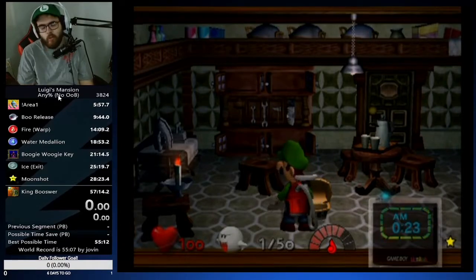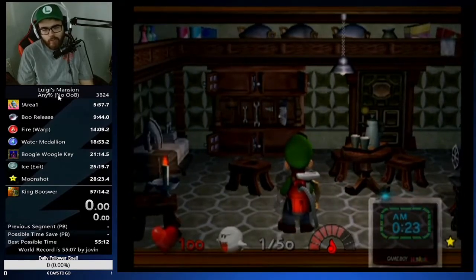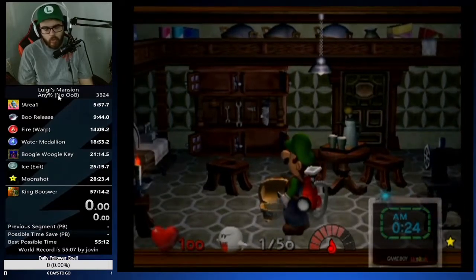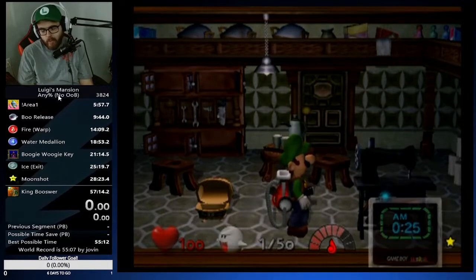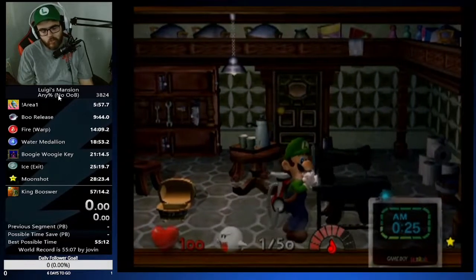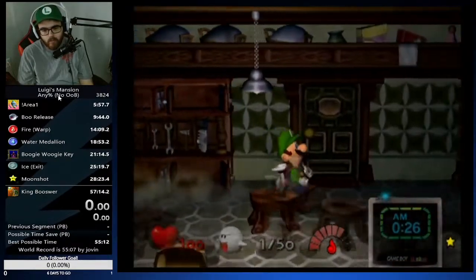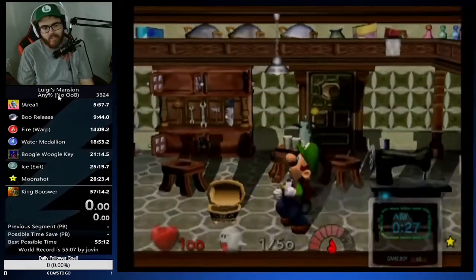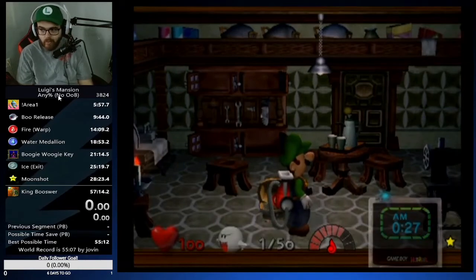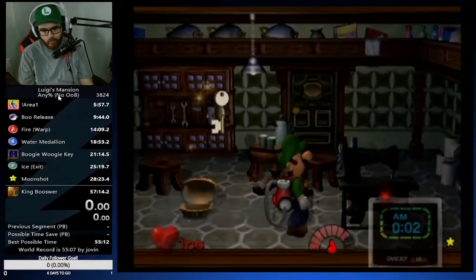A recommendation for new runners: if you don't do the fastest butler cycle possible, this boo will probably move a lot for you — don't be discouraged by that. Just check all spawns in order. Give me one second to show you the tool shed example. Once you're at the chest — big tip — always open the key chest first because on JP specifically the mouse hole strat that activates is very useful.